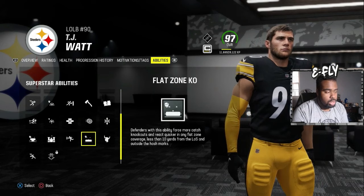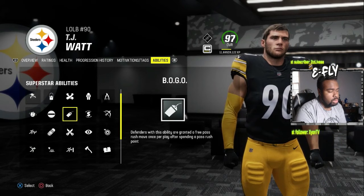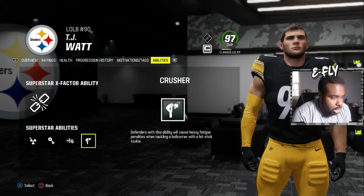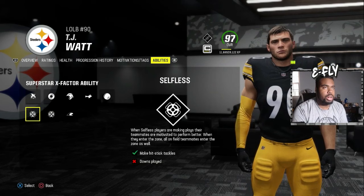The real clean way to go about it is Edge Threat, Double or Nothing, Pick Artist, and your fourth slot is whatever you want — like Flat Zone. Selfless on the edge will put everybody else with an X-factor into the zone, so if you pair it with two X-factor safeties or D-linemen wanting better pass rush, you can do that. There are many options: Zone Hawk, Shut Down — it's just crazy what you can do with left outside linebackers.